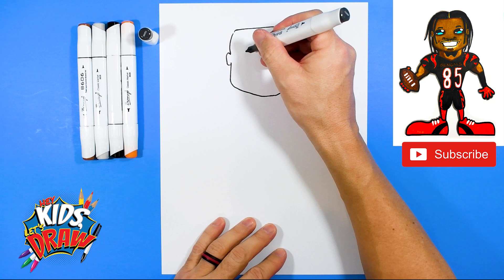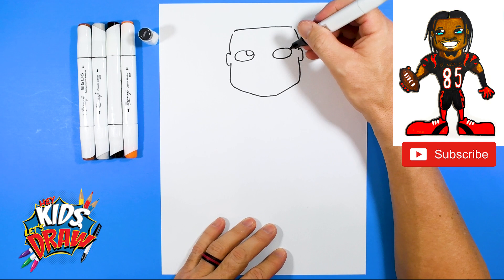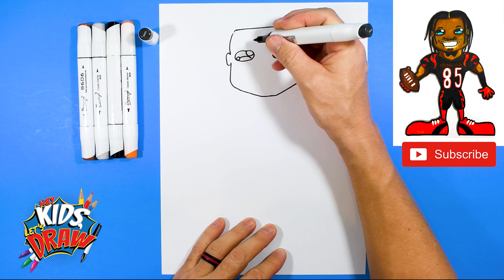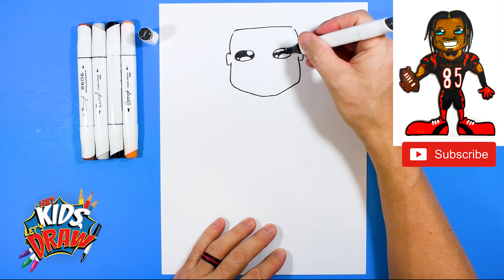Let's do some eyes really quick — we'll do some sideways ovals, one and two, about the same size. Let's do some highlights: a small circle inside each eye. Those are all going to stay white. Color around them with our dark marker, filling in the eye with black or dark gray. Those white highlight circles kind of bring your characters to life.